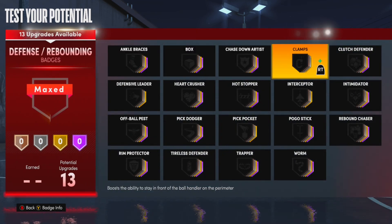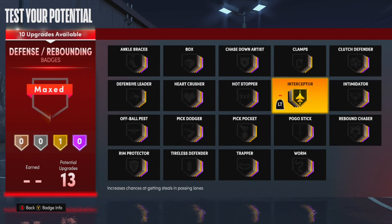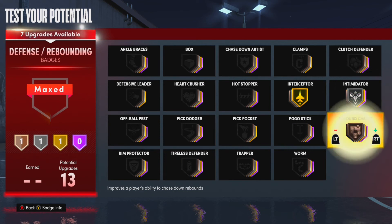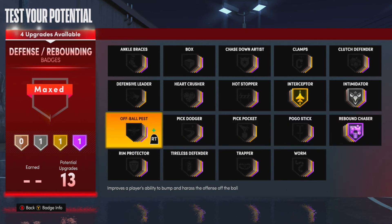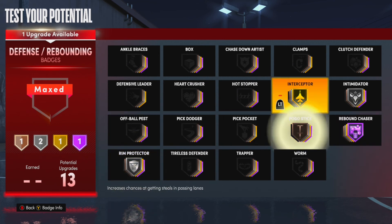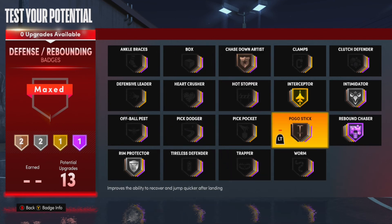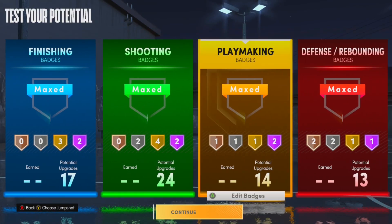For defense, I don't know if I'd run Clamps on this player because you're not going to be guarding ball that much. Gold Interceptor, Silver Intimidator, Hall of Fame Rebound Chaser, Silver Rim Protector, Bronze Pogo Stick, and Bronze Chase Down Artist. Yeah, I like this build.